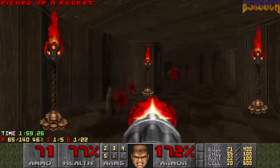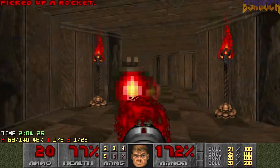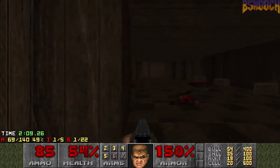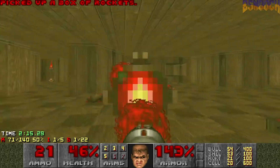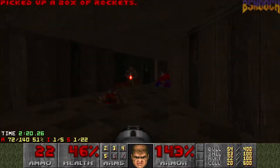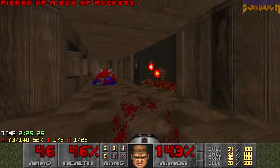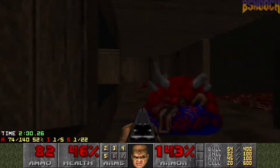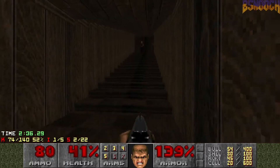Pick up this rocket launcher and then pull out the chaingun. Nice — and then it's just time to rocket them down. Be careful, there are some hit scanners and also a baron. We've got plenty of rockets, so just light them up. Let's go for a secret — or like 19 of them to be exact.